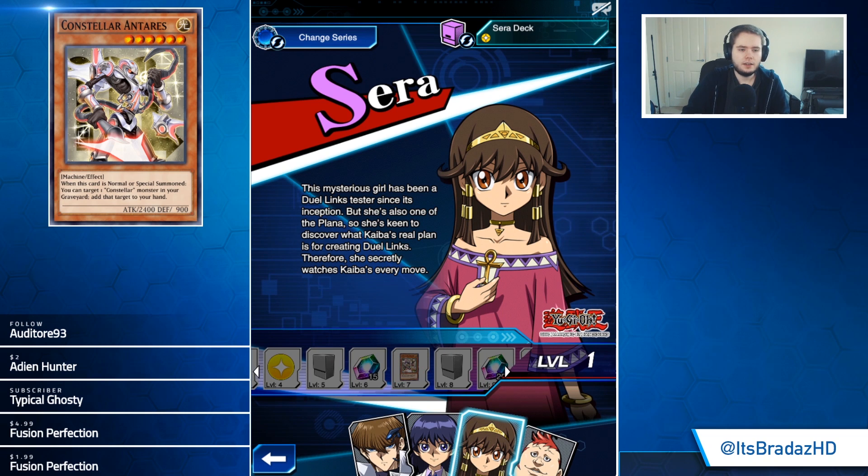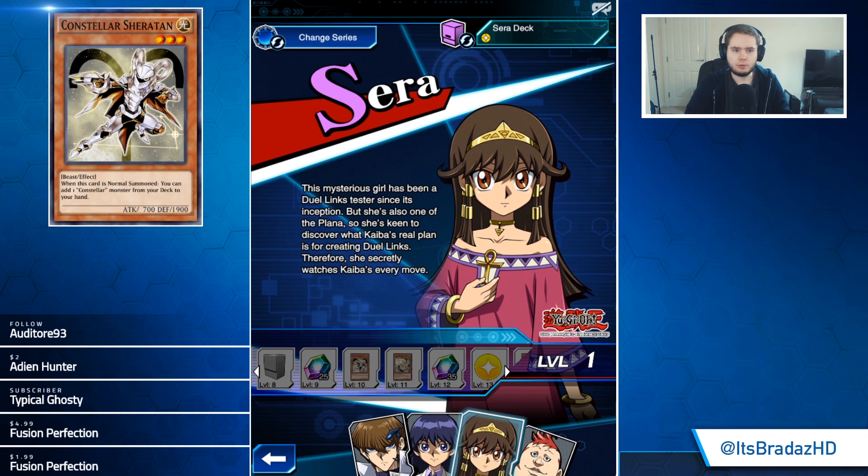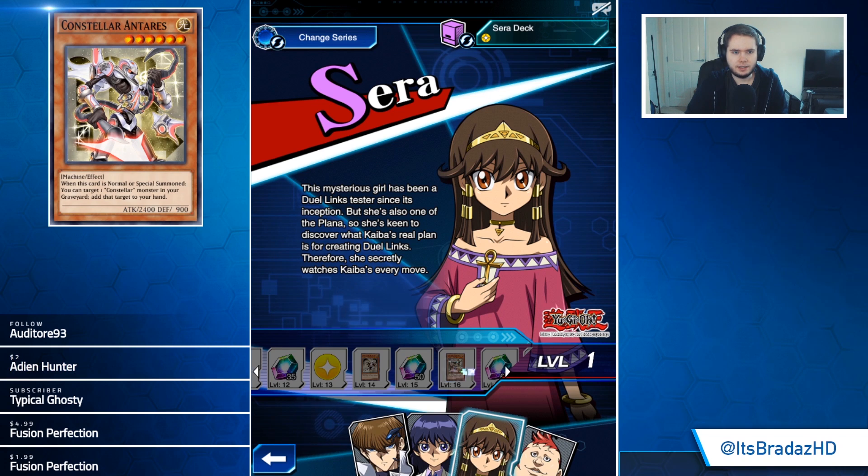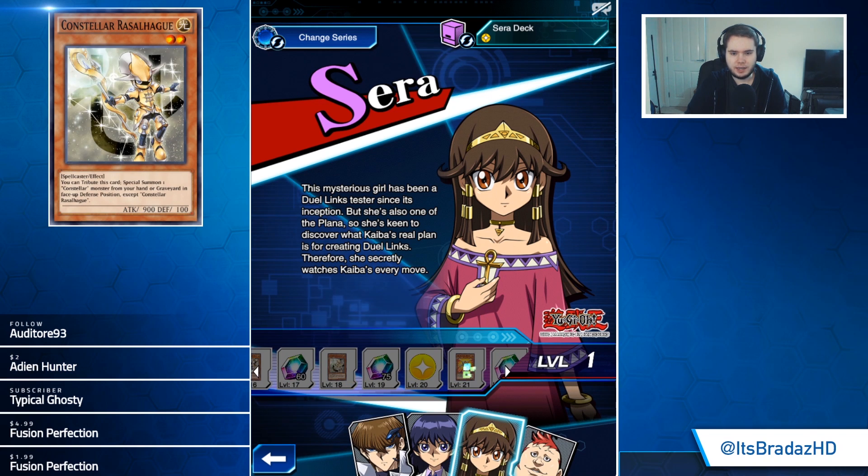We have Constellar Antares. When it's normal or special summoned, except from your graveyard, add it to your hand to get back the monster tributed — pretty good as well. I don't think we're going to be getting any of the really good Constellars because most of them are Xyz-based, which is understandable. Constellar Sheraton: when it's normal summoned, you can add a Constellar from your deck to your hand. Normal summoning this guy isn't great because you only have 700 attack points, but if you can make it work, then sure.